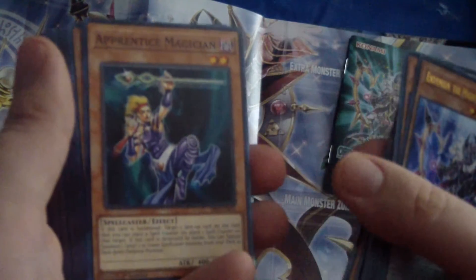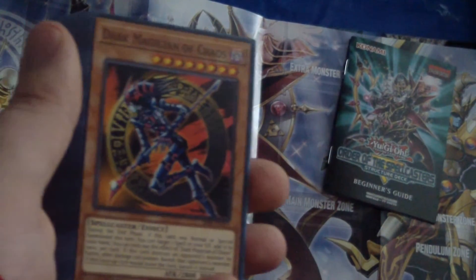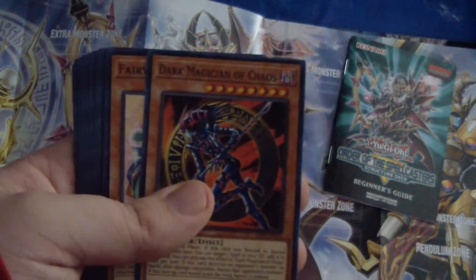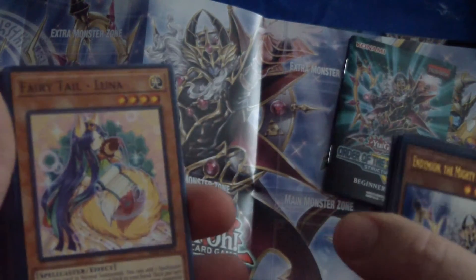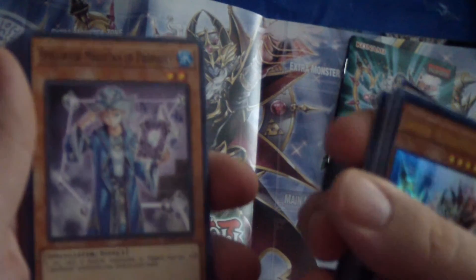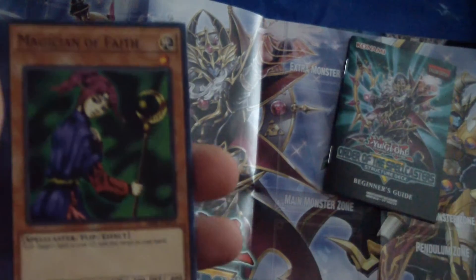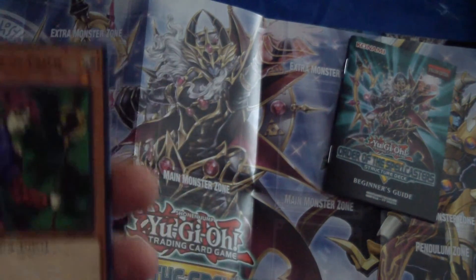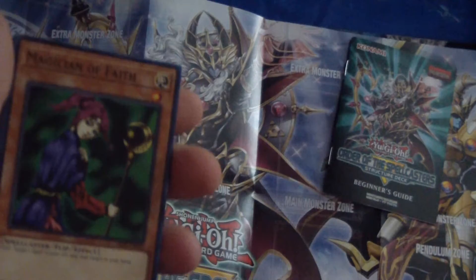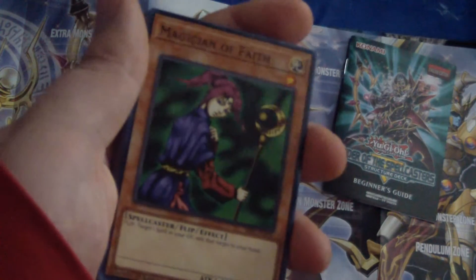Disenchanter. Apprentice Magician. Dark Magician of Chaos — that's a card that's never gonna get tired, at least not in my opinion. That's always gonna be a cool card. Fairy Tale Luna. Summoner Monk. Spellbook Magician of Prophecy. Magical Undertaker. Magician of Faith — wow, that's a card you just don't get anymore these days. Kind of a shame, because you gotta get your spell cards back from the graveyard. It's a shame you don't see more of this monster.